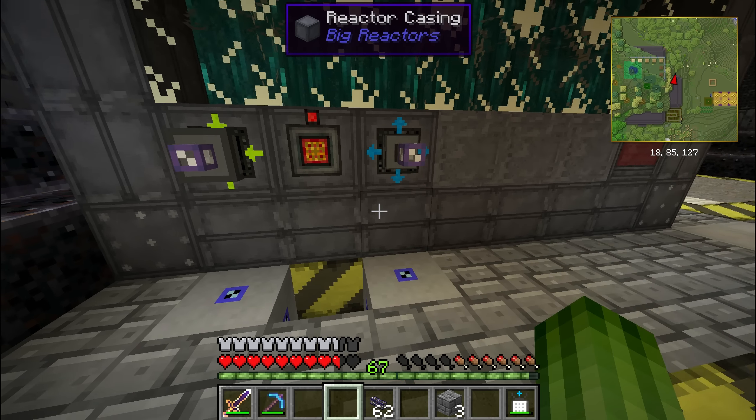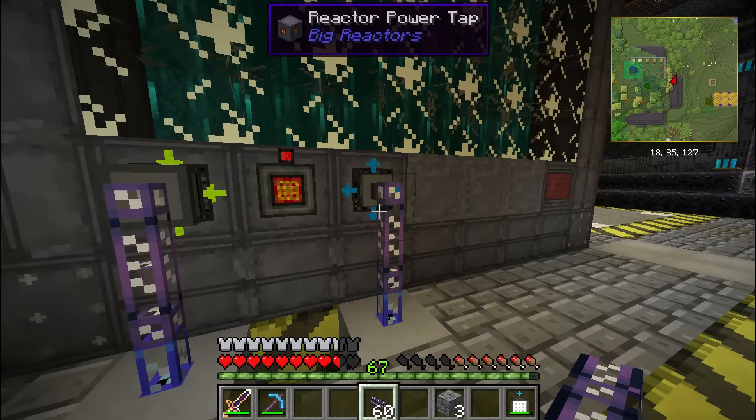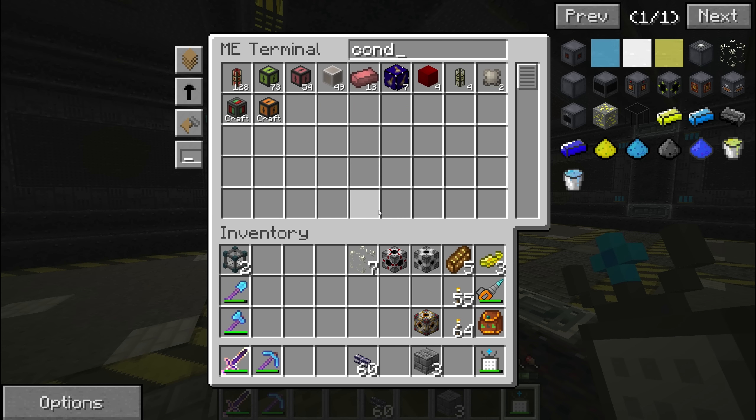I'm taking these blocks out of the floor and putting sealable ME blocks in. This will get an export bus, and this will get an import bus. The reactor power tap will get connected as well.